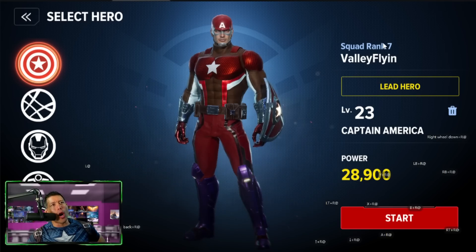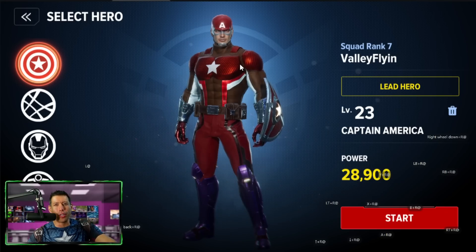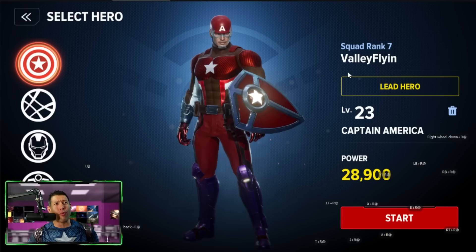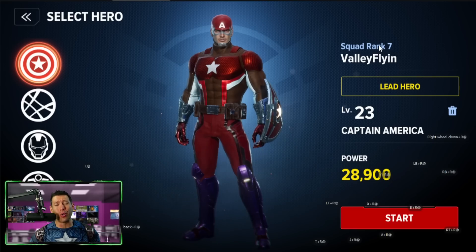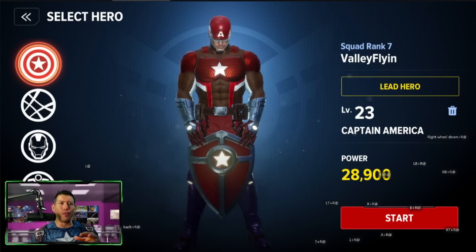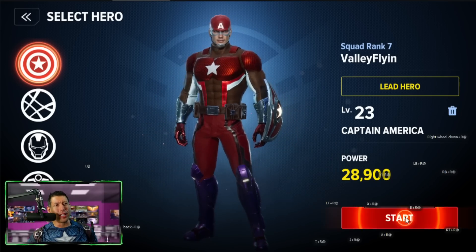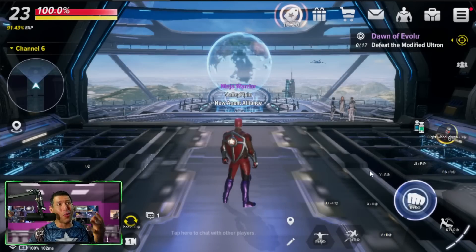There are squad ranks — a global rank for your account — that give all of your characters attack bonuses, defense bonuses, and cooldown reductions so your skills cycle through quicker. My recommendation: even though it's fun to use a lot of different characters, stick with one character to get your squad rank as high as possible, then come back and level your other characters. You'll get to try each character in the prologue, and you get all skills active there — I think level 15 is when you unlock all five skills.